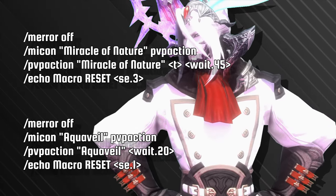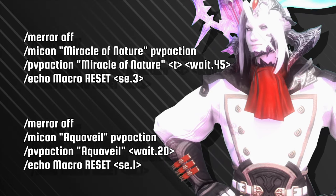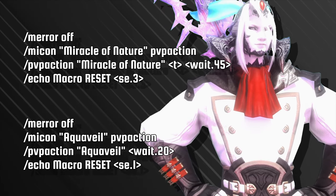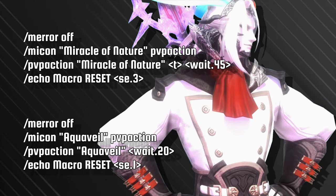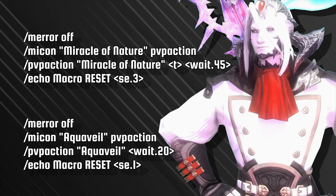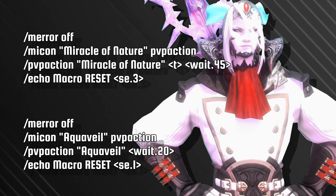Onto healers, we first have the White Mage, with a double reset timer macro for both the Miracle of Nature and Aquavail — two actions a White Mage wants to track. You may choose the Miracle of Nature, as the Imp ability is incredibly strong, and with such a long cooldown, you really need to keep track of this ability.